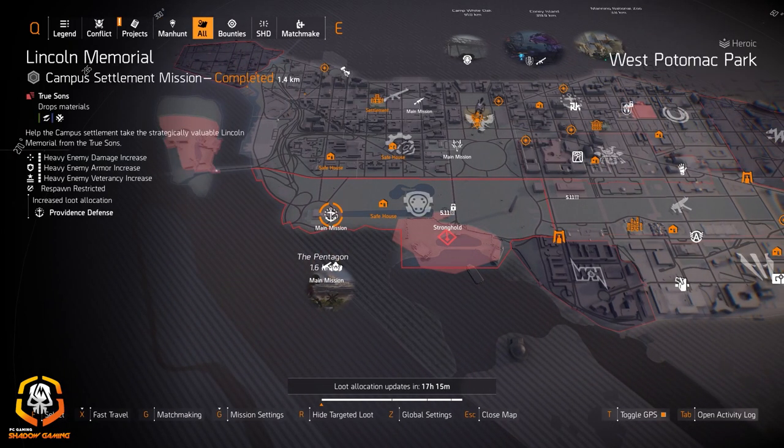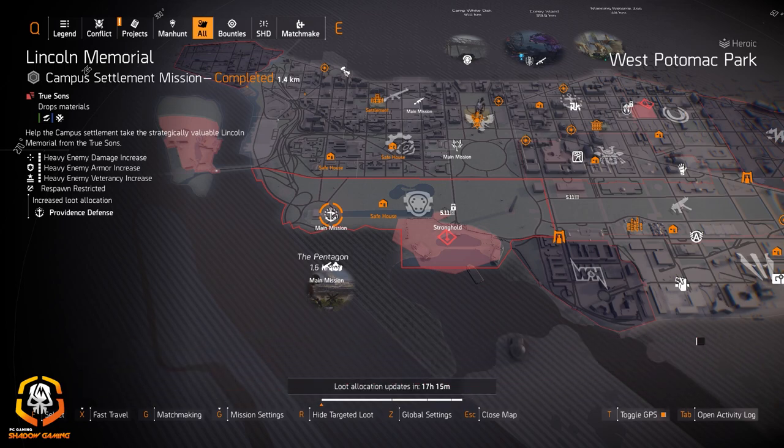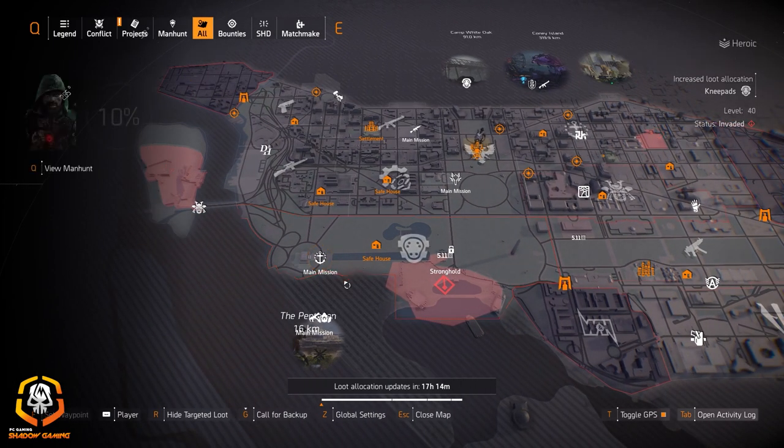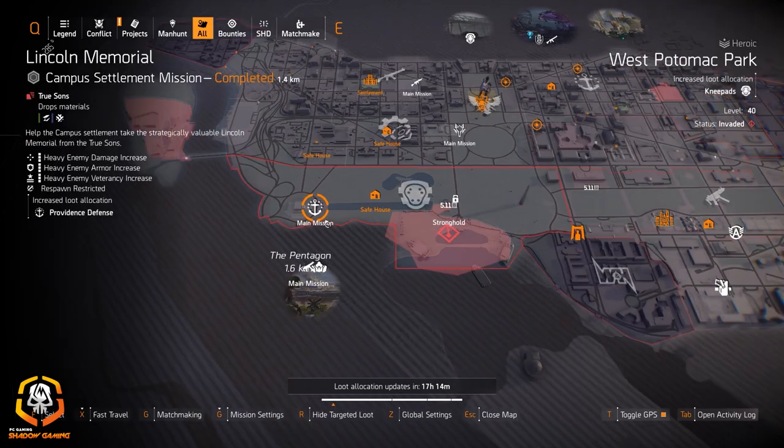Providence Defense at Lincoln Memorial is really good — three bosses at the end, fast mission. You can just run through it on Heroic in probably 12 or 14 minutes. This is a great day to farm for Providence Defense for sure. Everyone's always looking for it or better rolls on it, and with loot quality improved you should be able to get a lot better rolls than what you have on your gear now.